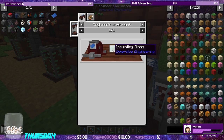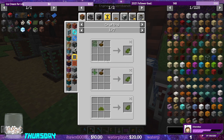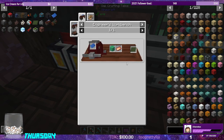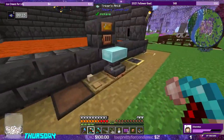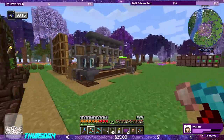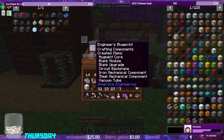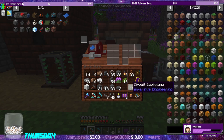Backplanes — okay, so copper plate, insulating glass. We need any kind of iron or aluminum dust, any glass, and green dye. Green dye we can get from smelting cactus. Insulated glass — 18. Circuit backplanes also need copper plates. Let's grab our copper plates — let's do 18. Insulated glass, copper plates, insulated glass, copper plate — circuit backplane. There they are. We have 18 circuit backplanes. Wonderful.